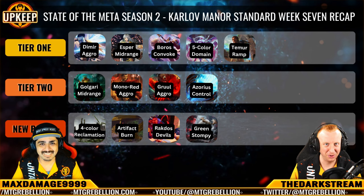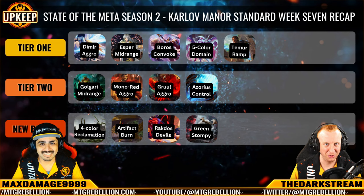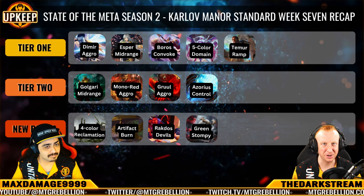Alright, we worked out the bugs everybody. Tier 1 kicks off with the usual archetypes featuring Dimir Aggro, Esper Midrange, Boros Convoke, and Domain. However, Temur Ramp makes the jump to join them this week in an exciting development that we can't wait to talk about.